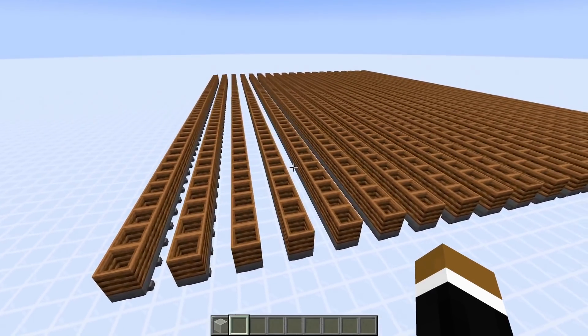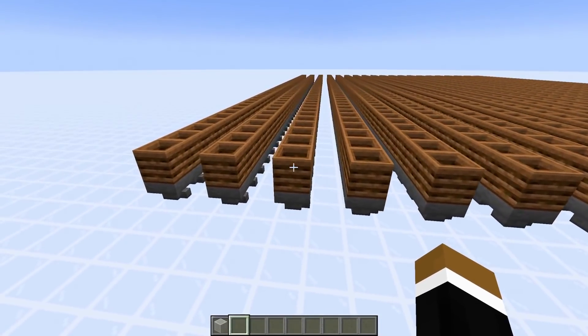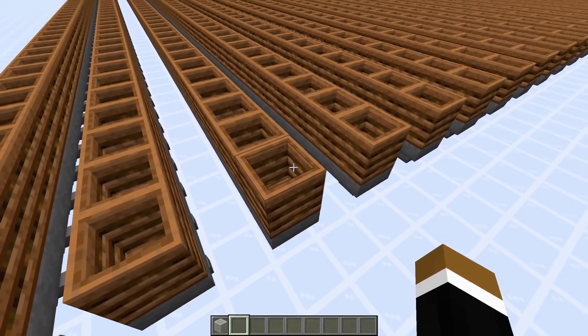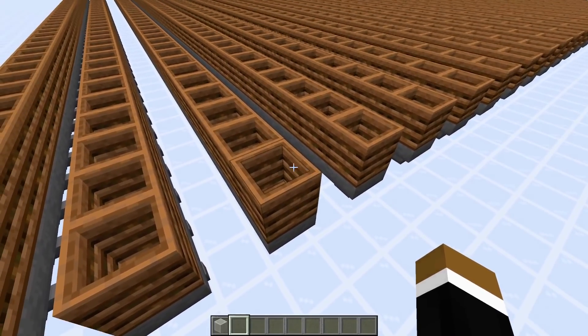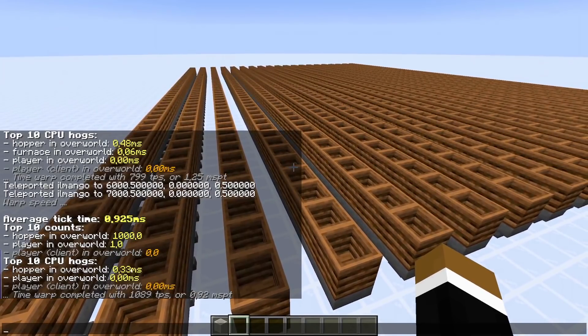For comparison I tested a setup with composters on top of hoppers. The idea is that with an inventory above the hopper, it doesn't need to check for item entities above itself. The result was pretty much similar to just having a filled hopper - 0.33 ms.